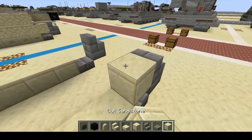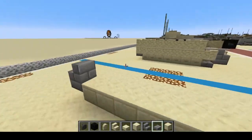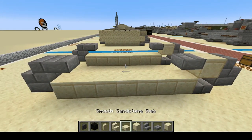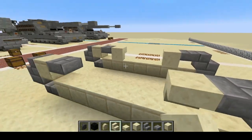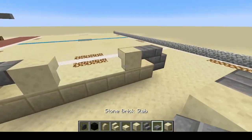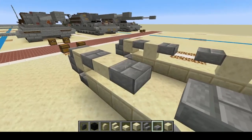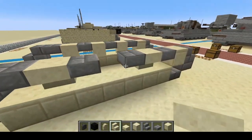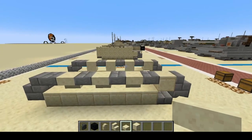We're going to put one more cut sandstone right here and here. Next, we're going to do one, two, three, four of the stone brick slabs. Switch to smooth sandstone stairs and do upside down: one, two, three, four — like that. And we'll do four more stone brick slabs: one, two, three, four. And one more of the sandstone stairs — one, two. And there you go. Get rid of those materials and your track and suspension system is complete.